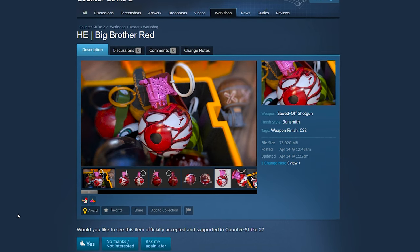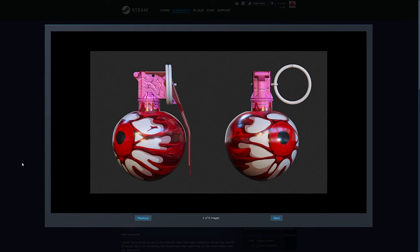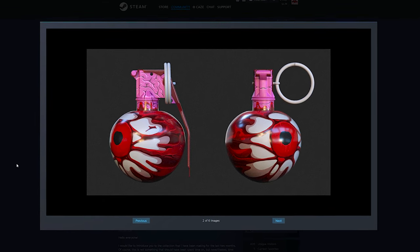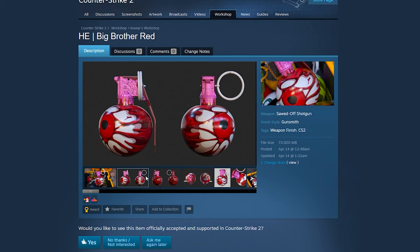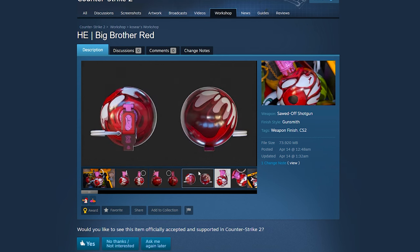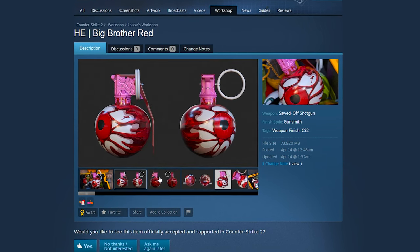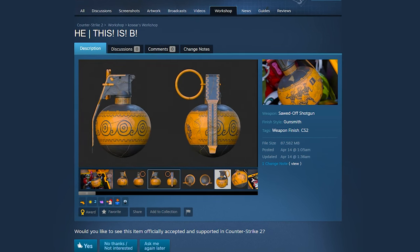The Big Brother skin — this one with the big red eye on it — was really popping out to me because of the red and white colors. But if you take a look at this up close, you'll see it's literally an eyeball with a brain on top. I think this is definitely one of the most unique designs from this collection. With this kind of crazy feeling of death it brings, it kind of fits a HE Nade. Following that, I want to take a look at the This is B nade skin.